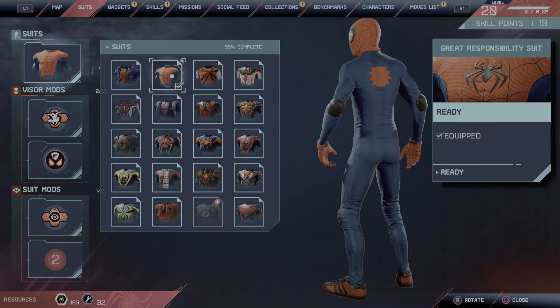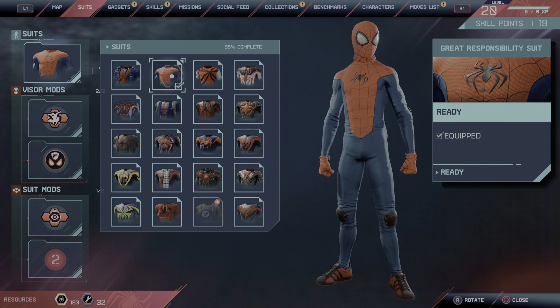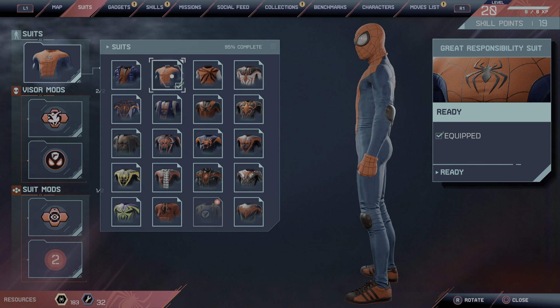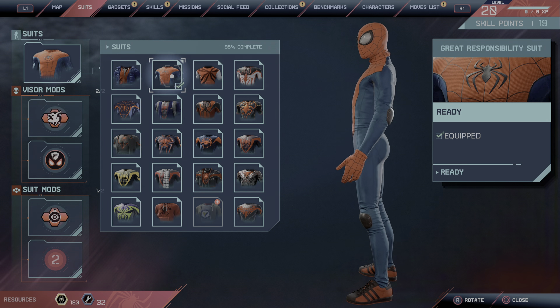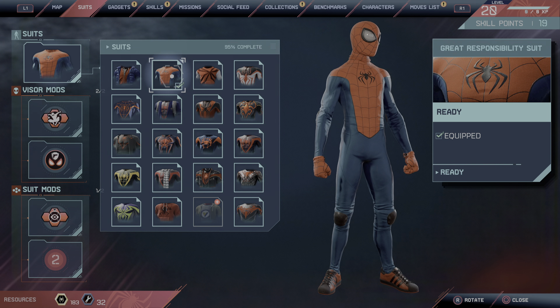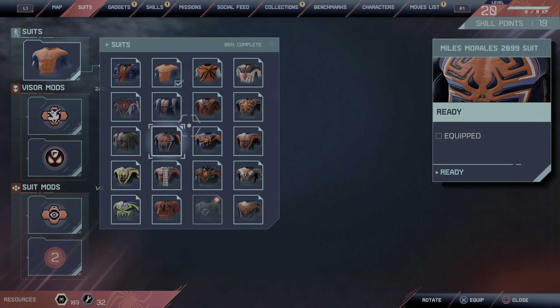In the second mission, you get the Great Responsibility suit, which is like Spider-Man but with the Oz Rider style. You get this in the second mission.